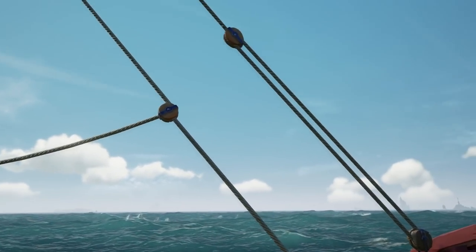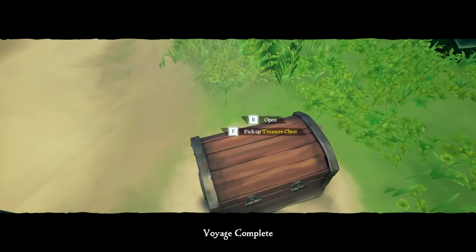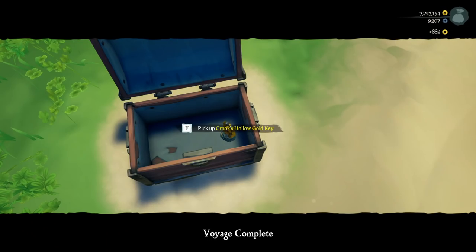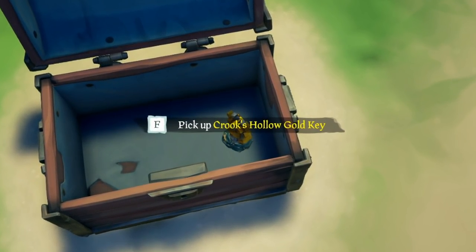Head over to the island your clues revealed to dig up the final clue that will lead you to your vault. When you dig up the chest on the island and open it, you'll find a huge cache of gold — which actually only amounts to pocket change, but we'll ignore that. The chest also contains your vault key, and the vault key will give you the island location for your vault.